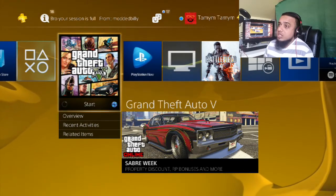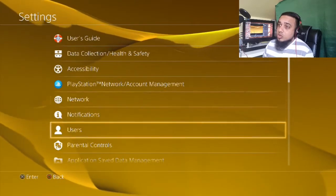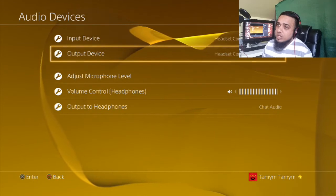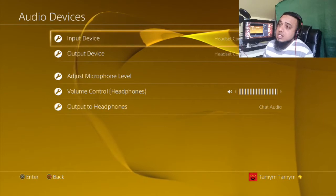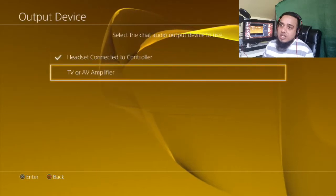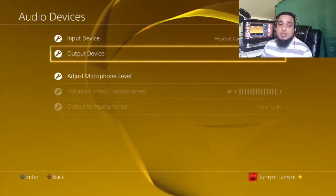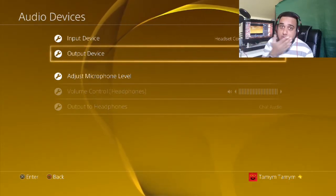Once you get there, navigate to where it says Settings, go to Settings, then go down to Devices. Once you get to Devices, go to Audio Devices. Where it says input, it says headset connected to controller — leave that as it is. Where it says output devices, headset connected to controller, you change it to TV or AV amplifier. Once you do that, you're not going to hear anything in your headset anymore. Your headset is going to go blank because it's probably connected to your PC rather than your game chair.